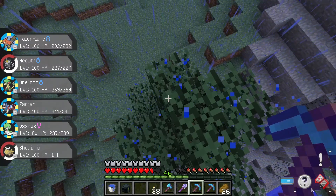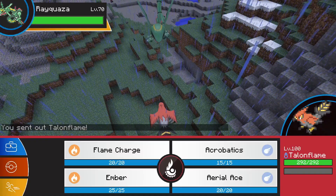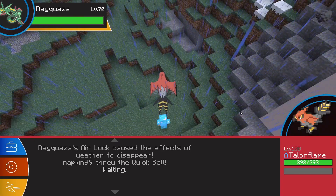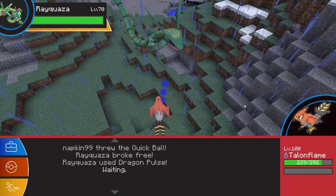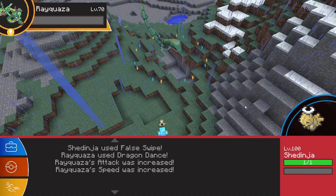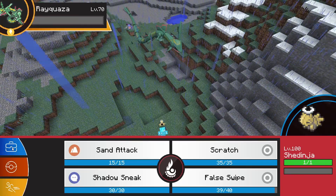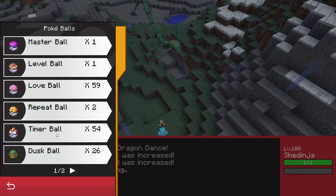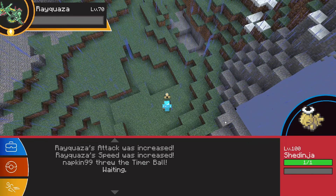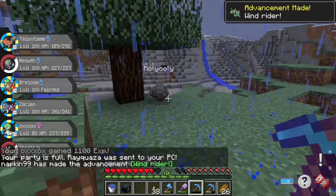We've actually got a Rayquaza here, and a lag spike as well. He's actually going to initiate combat with us. Let's try our Quick Ball as usual — I doubt this will catch him. Nope. This is actually the second Rayquaza I've had spawn; the first one I was AFK and by the time I came back it had flown off way too far into the distance. Let's go ahead and try a Timer Ball here — I don't think it's been quite 11 turns for the max catch rate, but it should still be a pretty good catch rate. That'll actually be enough — what do you know! So we got our Rayquaza.